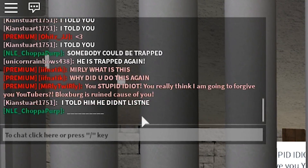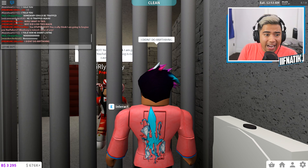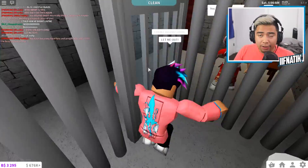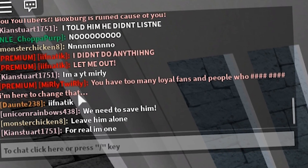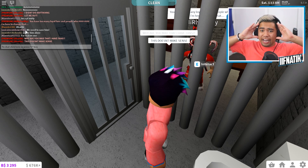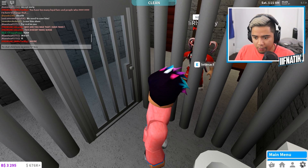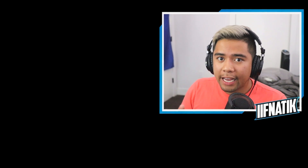She says, 'You stupid idiot. You really think I'm going to forgive you, YouTuber? Bloxburg is ruined because of you.' I didn't do anything — let me out. This is impossible. I can't be messing with this girl, she's literally insane. I can't even get out — she took off all of the perms. She says, 'You have too many loyal fans and people who love you — I'm here to change that.' Why are you mad that I have fans? This doesn't make sense. I knew I shouldn't have come here, but this surprise definitely turned out to be something I didn't want. We're teleporting home, getting outside of this server, and we're definitely blocking Merly because this stalker, whatever the heck she is, is definitely insane.